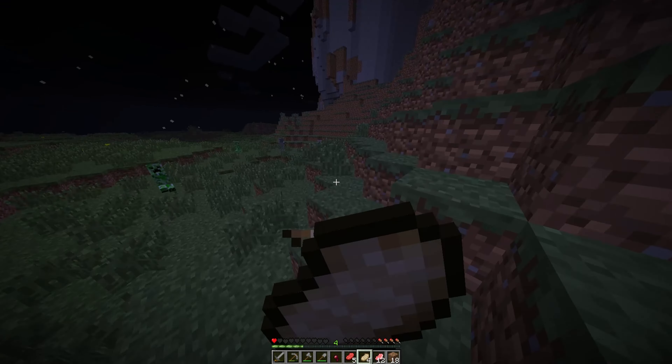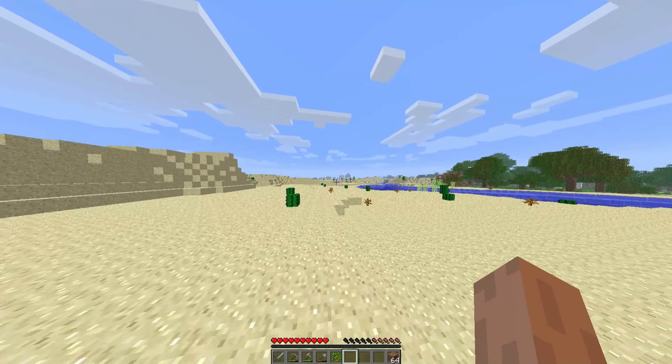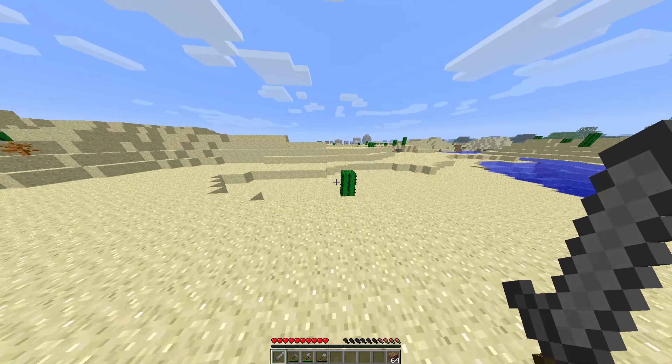I'm just gonna skip all the getting-tools stuff because you guys don't want to see that again. I always spawn next to dogs, so I got a sack of wood, a sack of dirt, full stone tools, coal, and a furnace — back to where we were. I just don't have a lot of food. Wait, is that what I think it is? Yes — it's a village! I knew it! I got some bread right here.